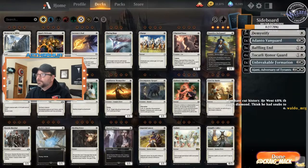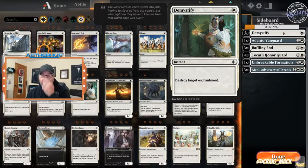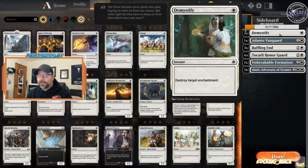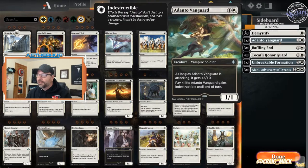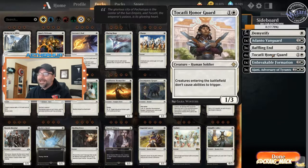Let's check out the sideboard. Demystify comes in against anything you're worried about with enchantments — mainly against Wilderness Reclamation decks. A one-mana counter to a Reclamation in the board is phenomenal. Adanto against control. Baffling End against Mono Red, smaller Gruul like Gruul Warriors. And of course in the White Weenie mirror match. Tocatli Honor Guard — we bring these in against Sultai, Golgari, anything with Chain Whirlers.